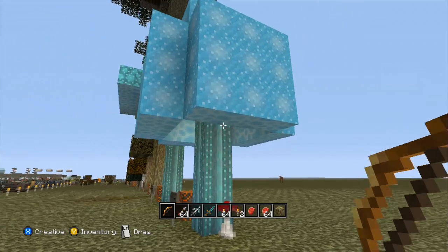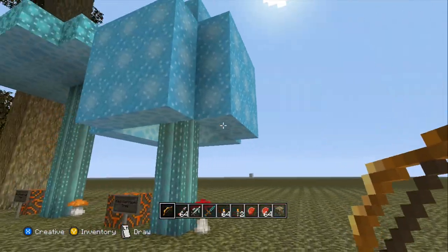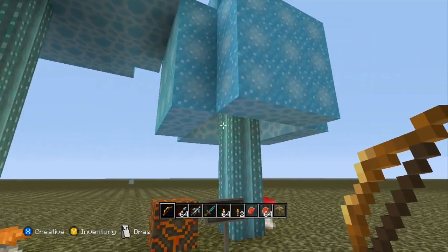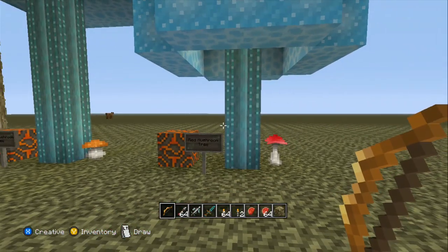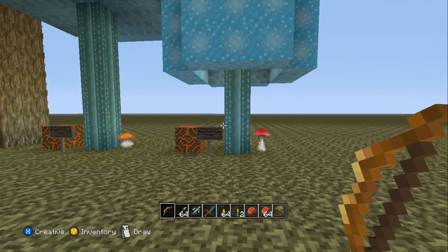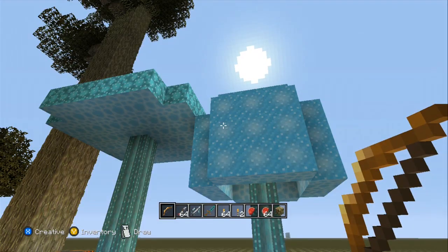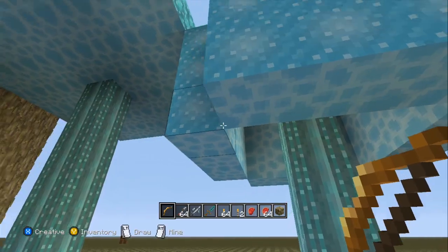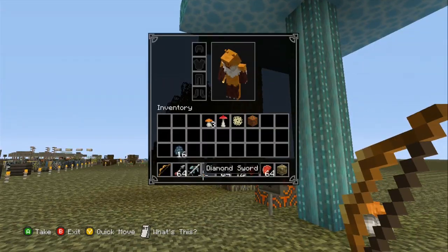You can use these for more buildings or something like that, but sadly you cannot — I don't think you can actually get a block of it. They need to allow us to actually get these blocks because that is a good color. I wonder if we're able to actually get them because I've never been able to get them, even with silk touch. Correct me if I'm wrong here.